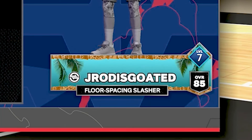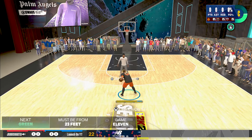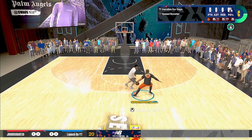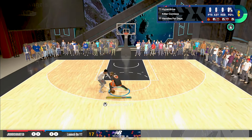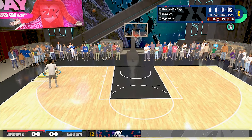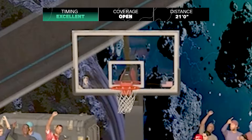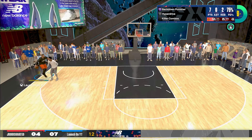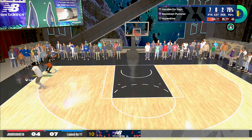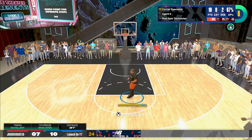85 overall floor spacing slasher, 90 driving dunk. 23 feet out. I know what to do now — that's usually in a really weird spot. The corner is 22 feet three inches; from the top of the key it's 24 feet. I got to go deep corner. This trend of shooting just a little bit too close became a thing for the next couple of possessions, and as my point total kept going up, I was wasting chances on a basket that could actually be from 23 feet.